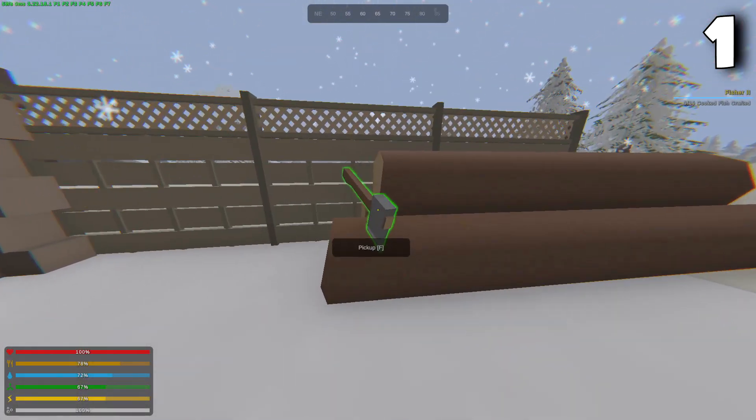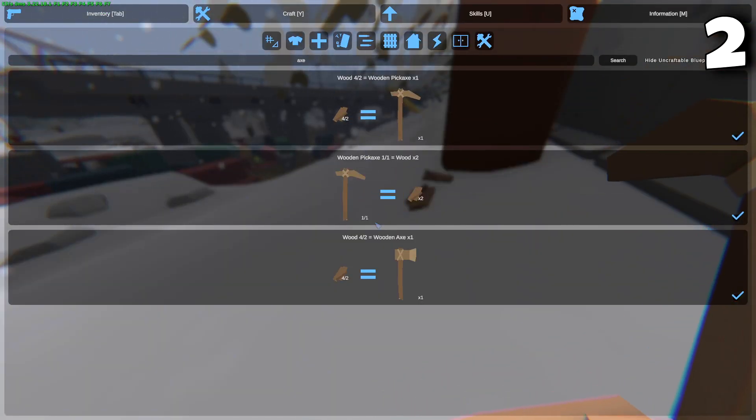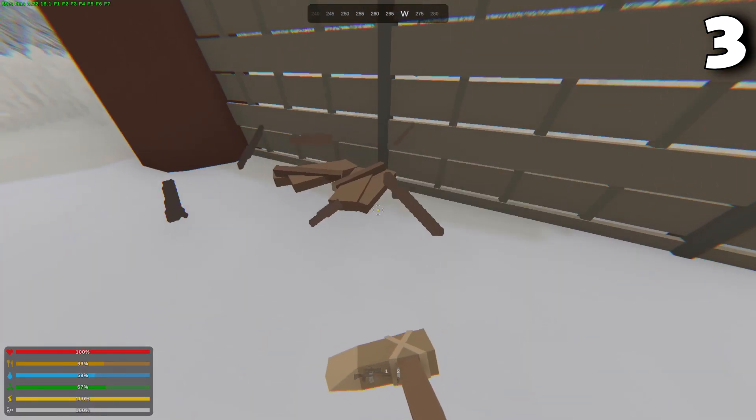You can forage axes and pickaxes from certain areas. You can craft wooden axes and pickaxes with just two wood. Around the map, you can forage several materials such as metal, wood, and also wheat.